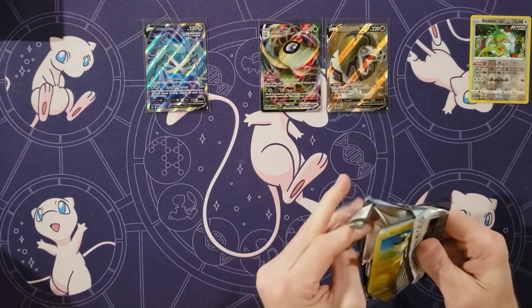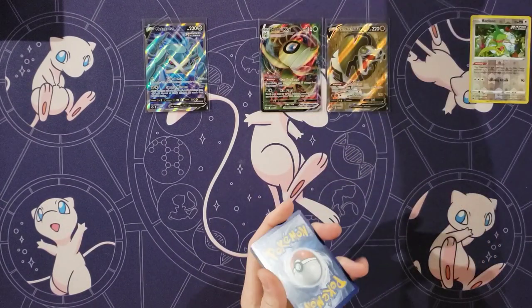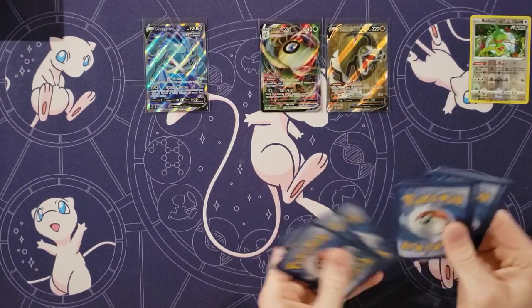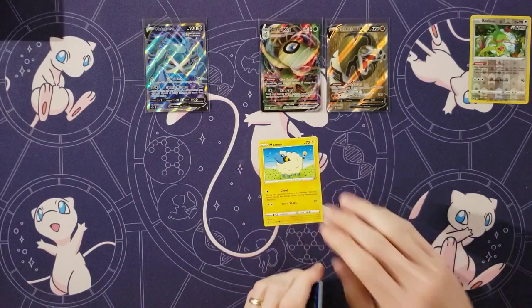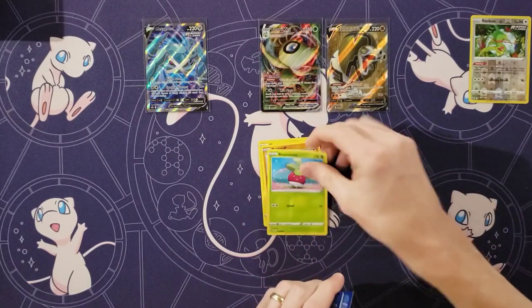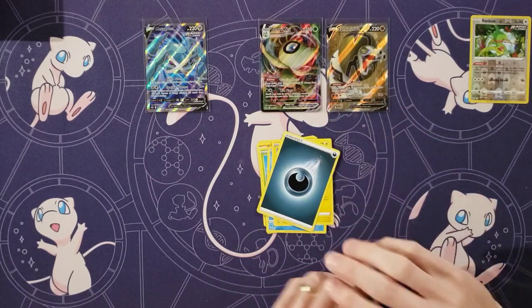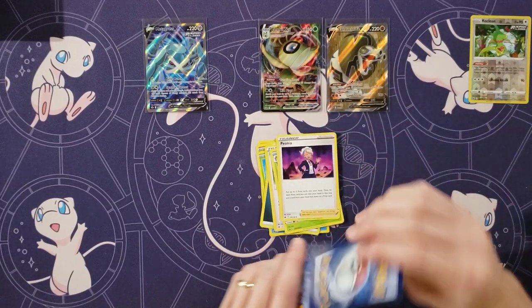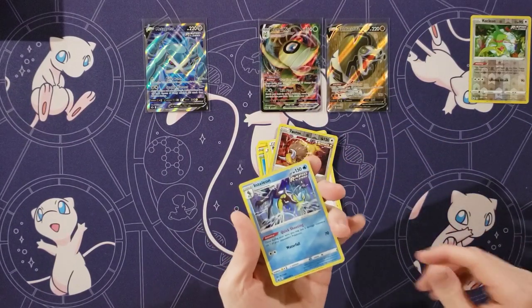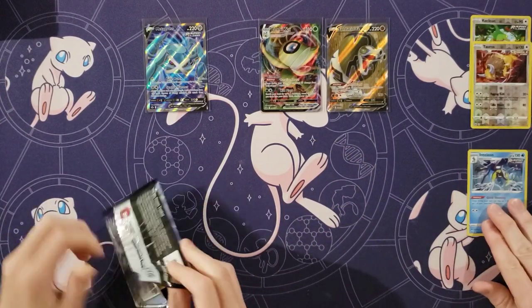Well, we've pulled two Full Art Vs so far, and unfortunately neither has been an alternate art. But that's okay. Marry. Rock Ruff. Bounsweet. Lapras. Blitzel. Energy. Doctor. Ladian. Peonia. My reverse is a Tauros Rare. And an Inteleon Holo! Our first holo. Normally we get about six holos in a booster box.